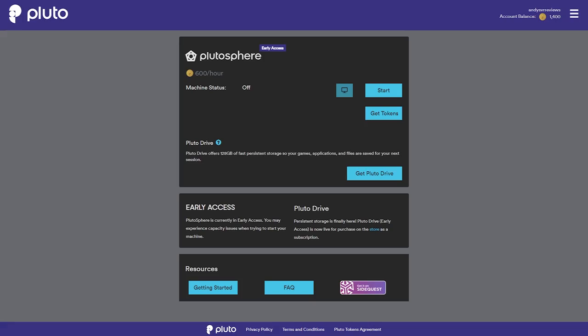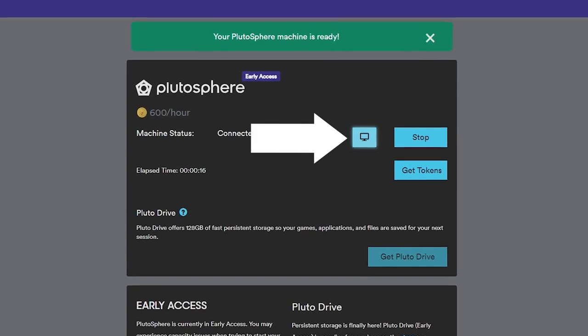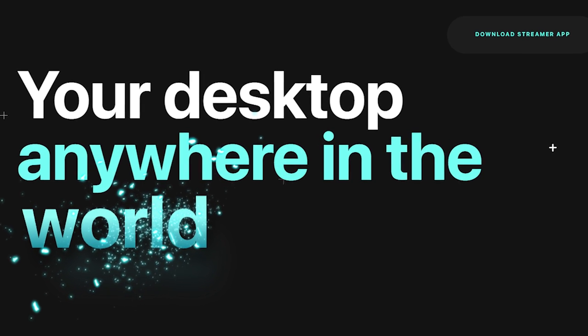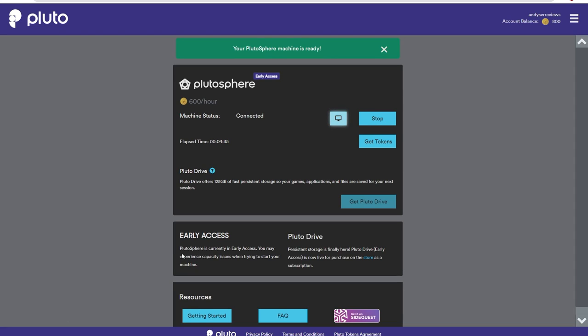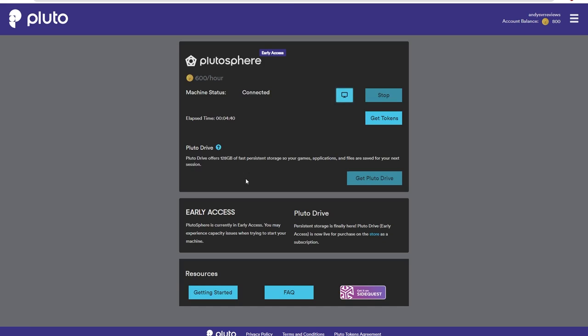Once you have the tokens in your account, click Start to power up your virtual computer. The first time you connect it could take 10 to 15 minutes, so please be patient. Once you see the machine status as connected, click the computer icon and you will be brought to your virtual computer which you control via Desktop Vision. If you get stuck on the loading screen of three rotating dots for more than about 10 seconds, close the window and try opening it again. If Desktop Vision still won't launch after a few tries, turn off your virtual computer and turn it back on — the second time it boots up should only take about a minute.